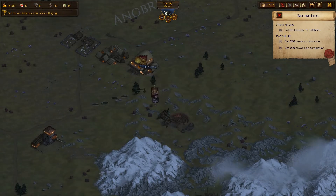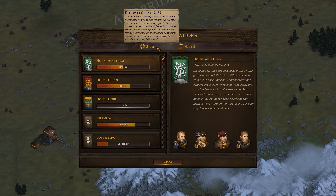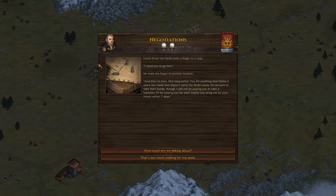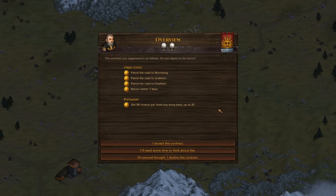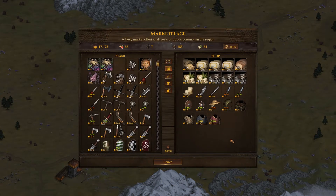We got massively underpaid there, but we don't lose renown and Felsheim becomes more friendly with us - it's investing in the future. And now we have a two-star contract - a patrol, kill anything that doesn't have the right name. 60 crowns per head, 430 when the job is done. We negotiate up to 90 per head. Up to 35 heads, that's going to be like 3300 crowns if we get 35 heads. That sounds like decent pay.